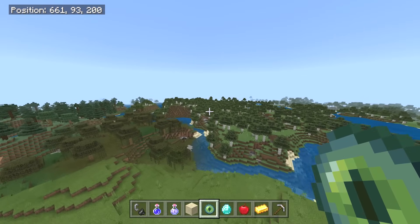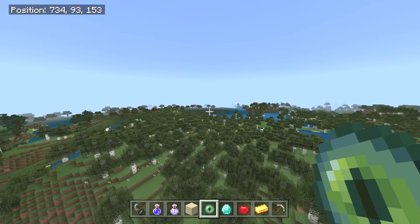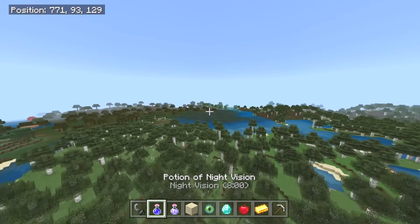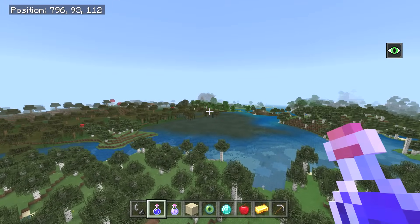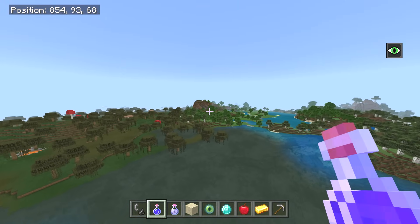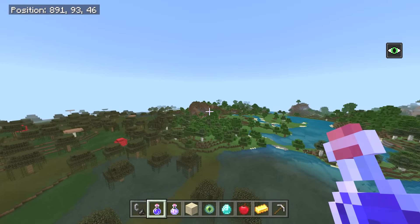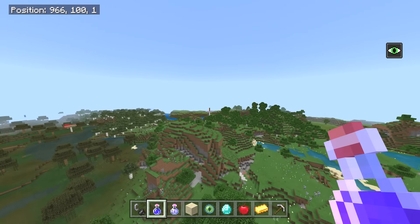Heading toward 1550, negative 544. Look at the terrain — there's a little birch forest, nothing too overwhelmingly crazy on this one. Let's use night vision so we can see in the water if there's any cool stuff. We should be there pretty quick. I don't think we're going to do a time lapse — this video is pretty short, just showing off that one village.